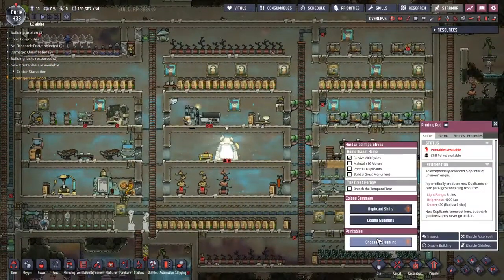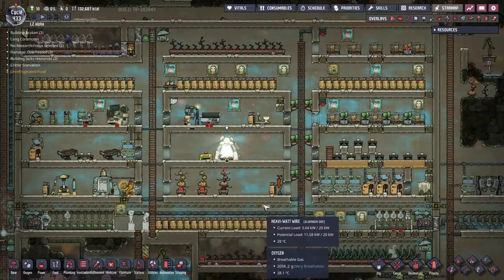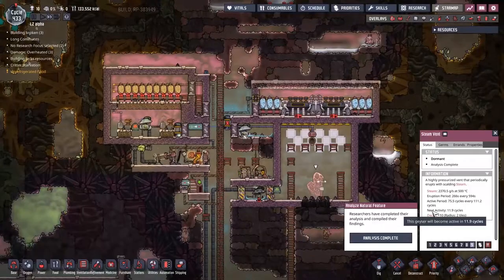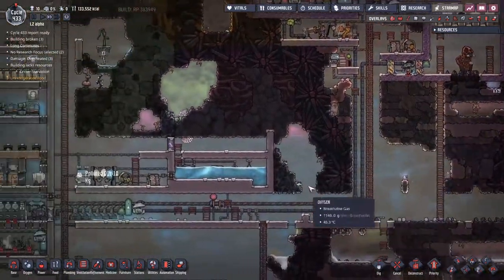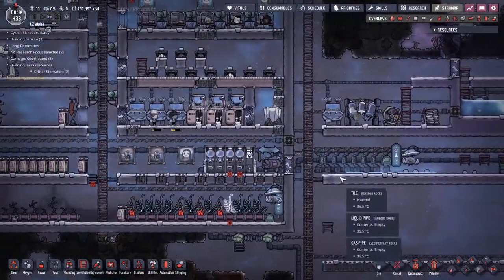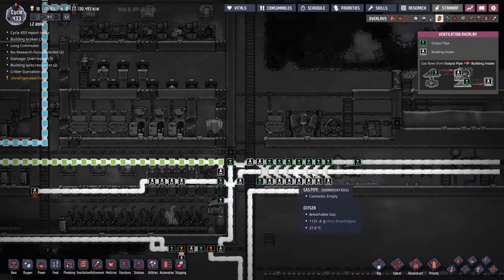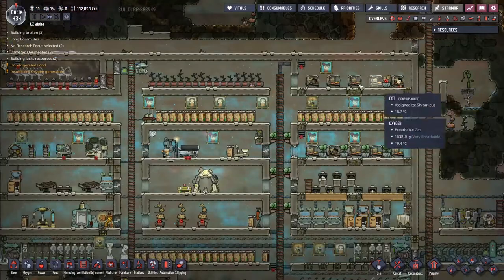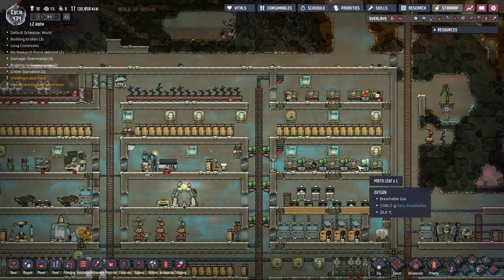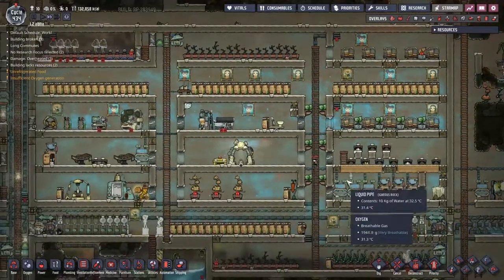Let's go look at these printables. At some point very soon we're going to choose some more duplicants, but I'll take a balm-lily seed — we've got enough balm-lilies growing wild. We've got 11 cycles left on this dormant steam vent until it pops, and the reason that's relevant is we are slowly running out of oxygen in these atmospheric suits. That's where they get their oxygen from, so it's definitely something to keep an eye on — we are totally out.